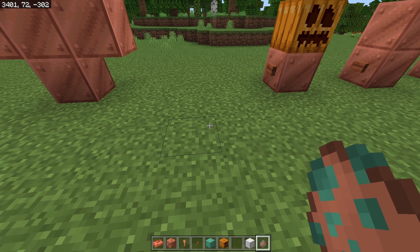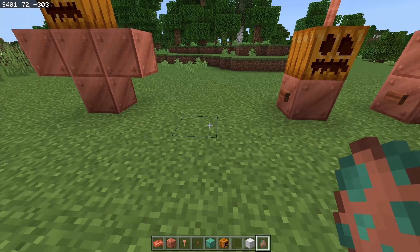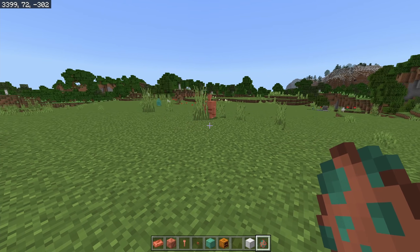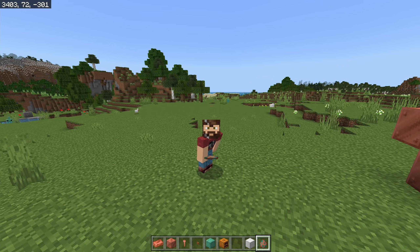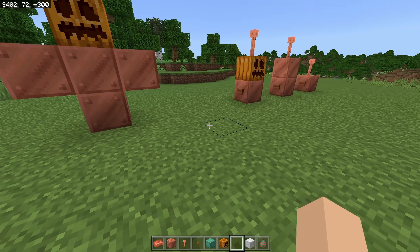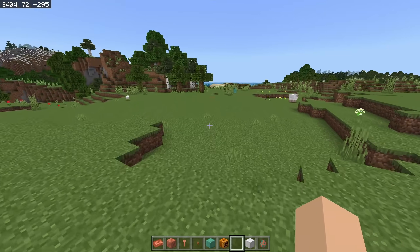Once you have a copper golem, it will seek out copper buttons and press them. This add-on doesn't include copper buttons, so the golem just seeks out any buttons and presses them. Spawning one in, he hits the button then kind of runs away, which is hilarious. This raises a cool idea: what if there were different behavior types of copper golems?